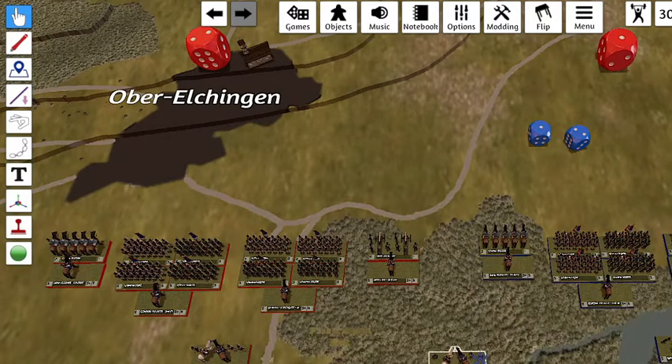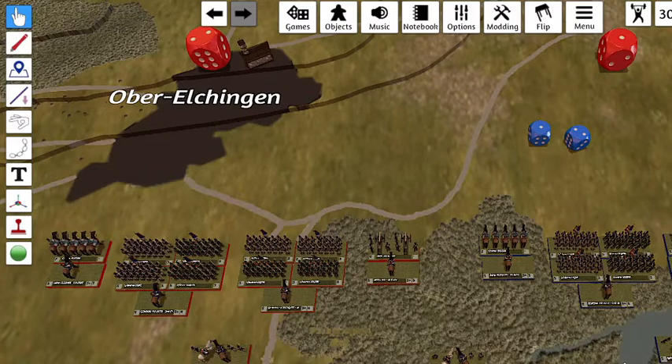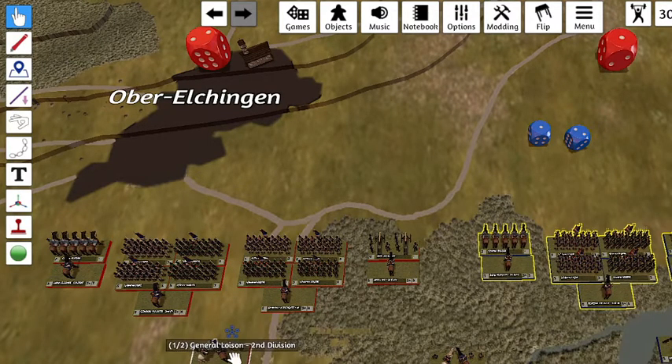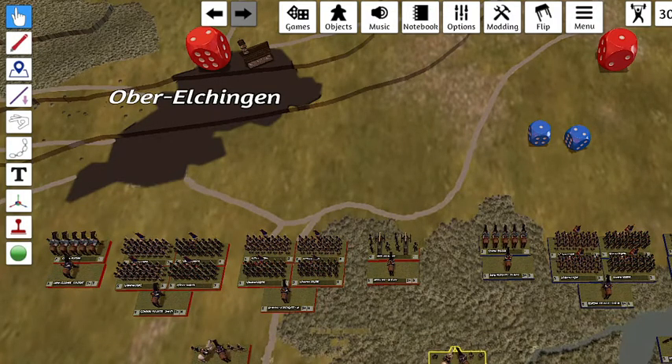The commander-in-chief can activate generals at the cost of two command points, or action points. He can also order units to advance or act for one action point. Generals can do the same, but divisional generals can only command units from their own division. The commander-in-chief can command any of them, but that would be a waste of his time.